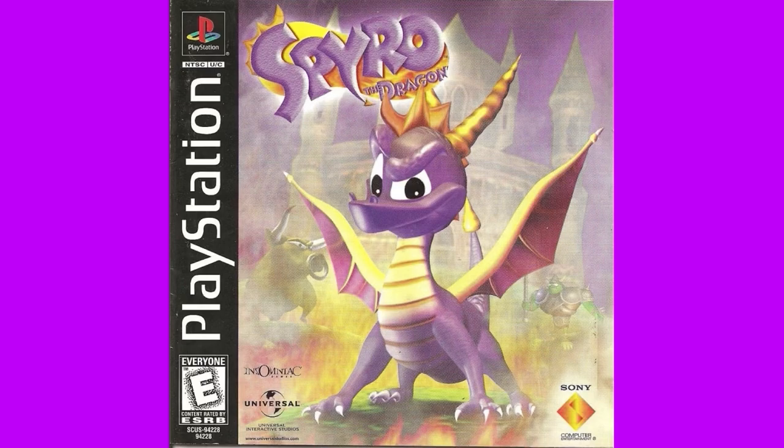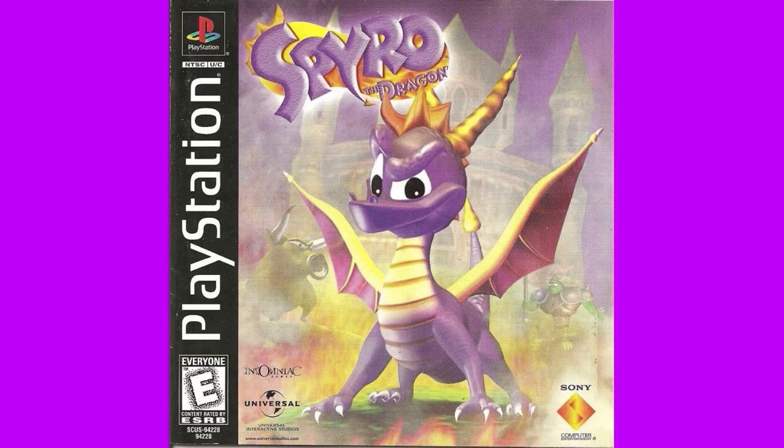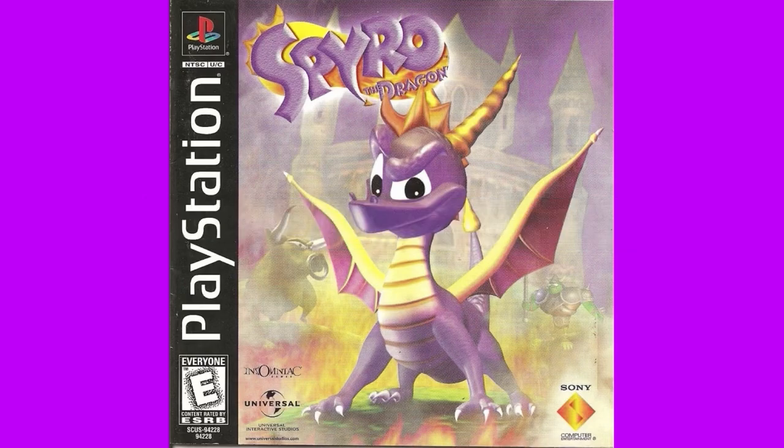Let's start with Spyro the Dragon's North American cover. Yes, I'm covering it before the PAL one — I have my reasons. To start off positive, I like the logo. It uses colours and small bits of imagery appropriate to Spyro's design, and while grabbing your attention, doesn't feel the need to completely take the spotlight. Spyro is front and centre, proudly showing you that this is a game about him. The cover seems to be set in Artisans, the first realm of the game, and likely Spyro's home, with the castle from that area appearing in the background.